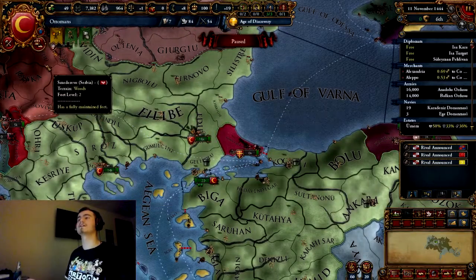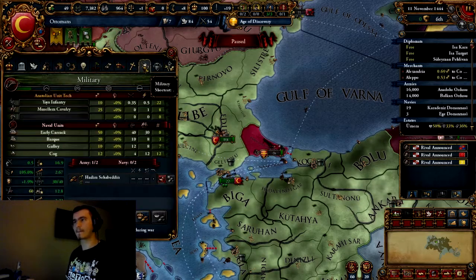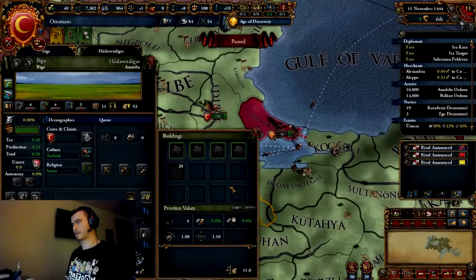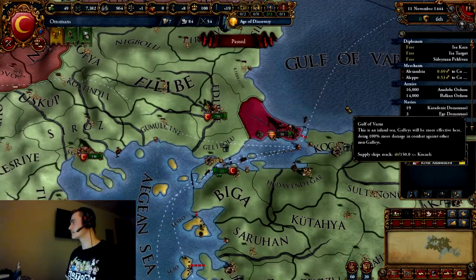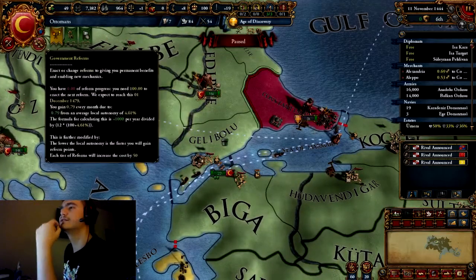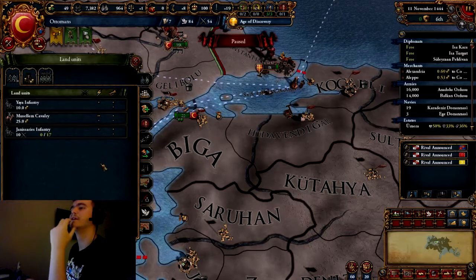So let's check over the army first. One other thing we gotta do before we kick off is not actually create an army, but we gotta set up the templates. We gotta make sure our armies are correctly made. There is a correct way: how many infantry units are in each army for the time period, how many cavalry, and how many artillery. Unfortunately we don't even have artillery because it hasn't been invented yet. So we're only gonna do one army template, which I've named the early 15th, just because it's the early 15th century army that you should be making.